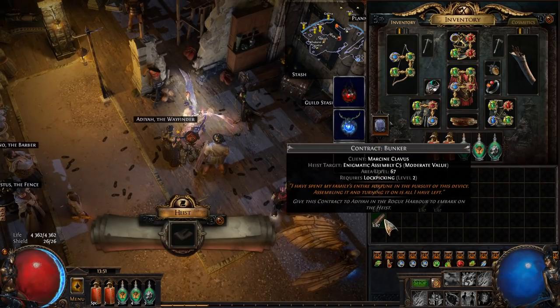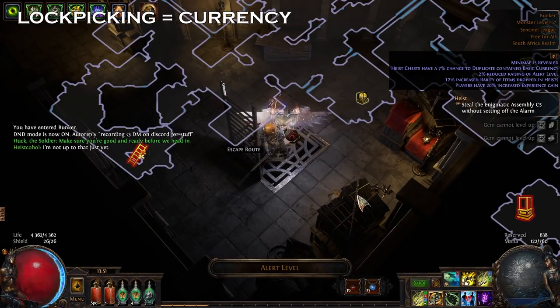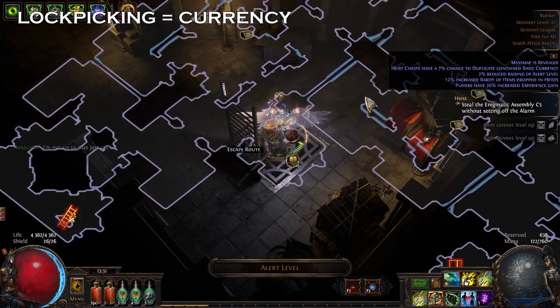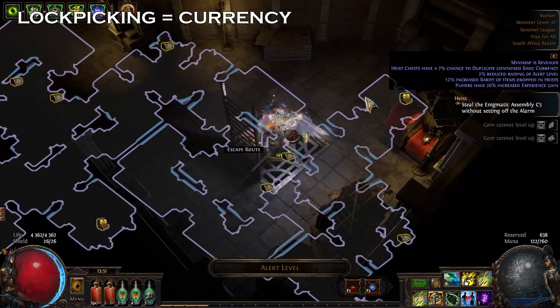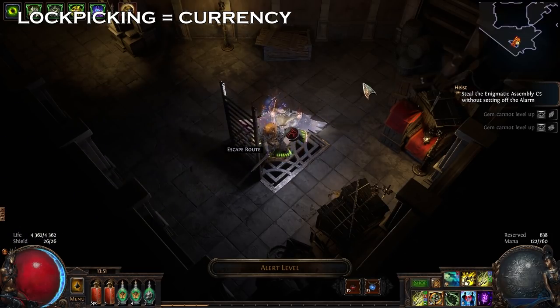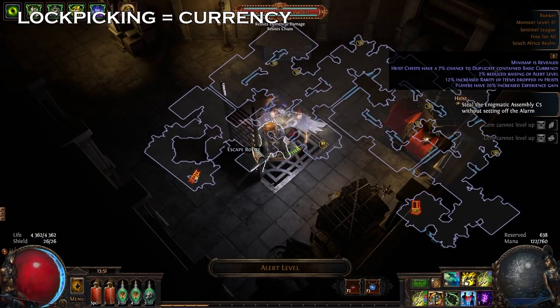Let's go over the different types of contracts we're going to be running and why. In lockpicking missions there are little side rooms with currency chests, and that's why we run these — you're going to get a lot of chaos orbs, alchemies, and other currency from here.